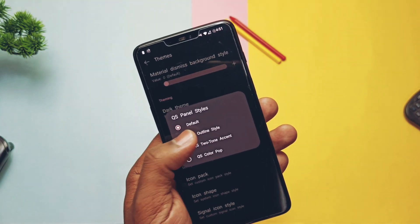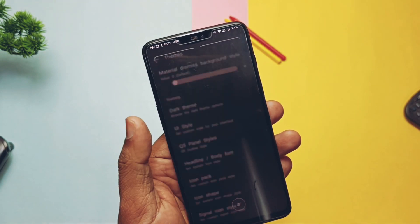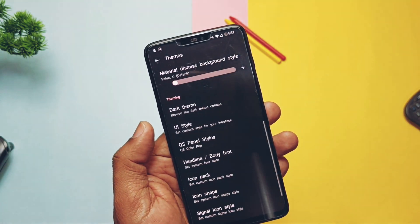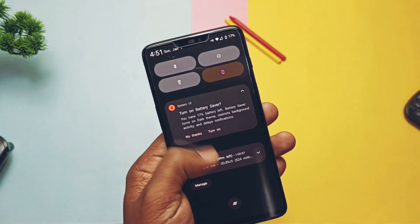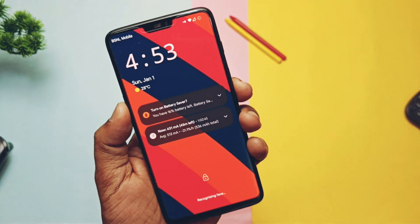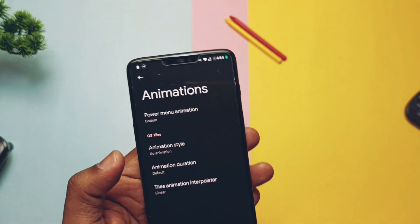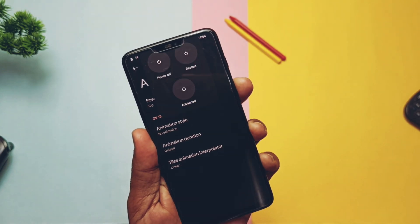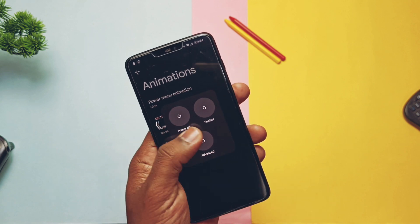The QS Panel Style option has different styles for the QS panel like Outline, Two-Tone, Accent, and Color Pop — all of which completely change the look of your QS panel. Under the Buttons tab there's volume rocker wake-up and it's working without issues. Under the Animation tab there are lots of power menu animations available — you can check them on screen.